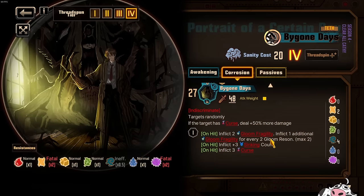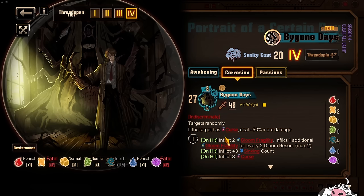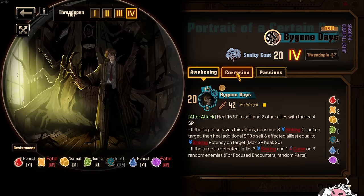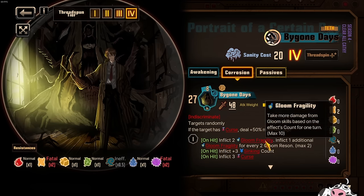The corrosion effect applies Gloom fragility. If your Gregor happens to be first, you can try to force this and get 4 Gloom fragility — which is crazy. If you can get that and Gregor is somehow first in line, that is really, really good — a 40% dynamic increase in damage. But if you can't get that, don't bother. There's also a line: if the target has cursed, deal 50% more damage. This thing also inflicts 3 curse after you hit it, so you can corrode it again, but I don't think you should use this for damage. Use it for the SP heal, or for Gloom fragility if you can get resonance and you are first.